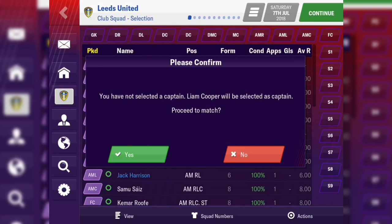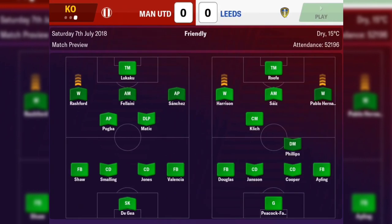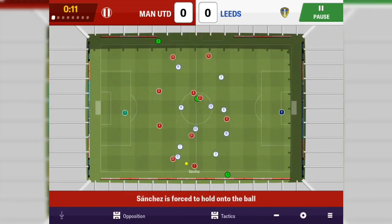I forgot I gave Peacock-Farrell the number nine shirt. Manchester United have gone with a pretty strong starting eleven: De Gea, Shaw, Smalling, Jones, Valencia as their back five. Pogba and Matic as their holding midfielders. Sanchez, Fellaini — a surprise start — and Rashford as the attacking three behind Lukaku. We've gone Peacock-Farrell in goal, Douglas left back, Ayling right back, Kupa and Jansen at centre back, Phillips in front of them, Klitsch as central midfielder, Hernandez on the right, Harrison on the left, Saiz behind, and Roofe up top.